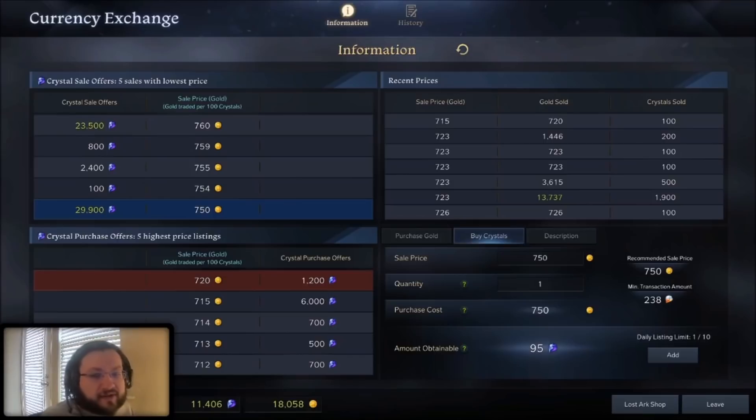What do I mean by crystals sitting on the market? If you look at the exchange, on the left side of the screen you've got a chunk of numbers in the top left and a chunk in the bottom left. The top left, where it says sale price gold — 760, 759, 755, 754, 750 — those are all crystals sitting on the market, available and ready to buy right now with no waiting. The lowest sitting price is the number the game automatically fills in when you go to buy crystals.